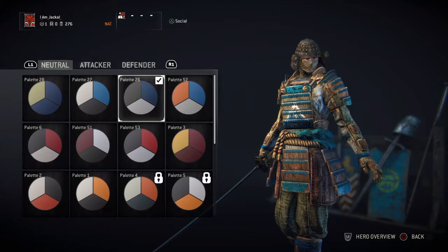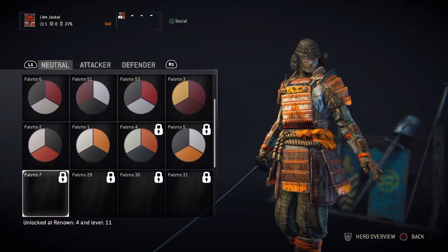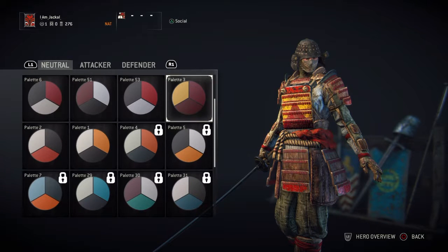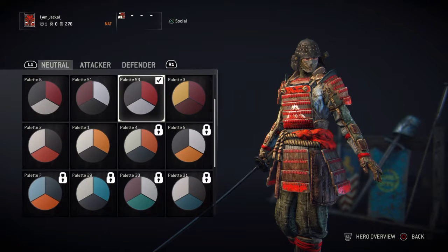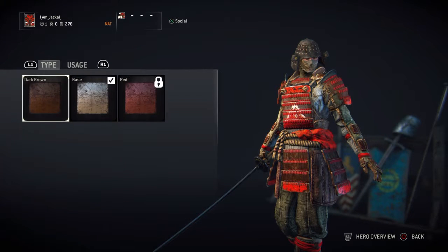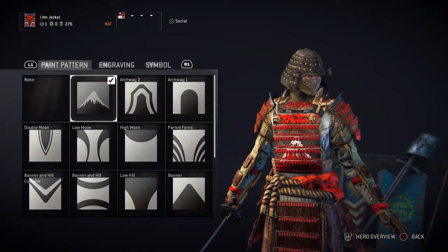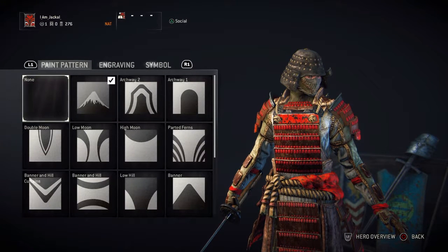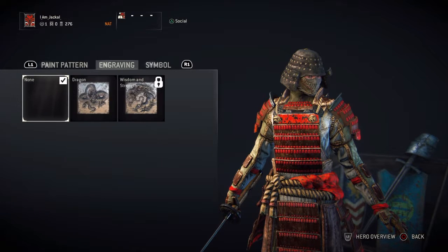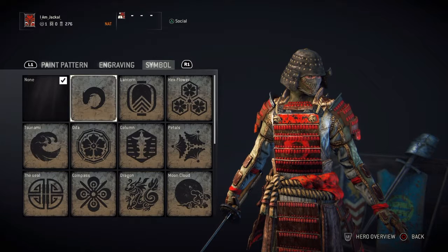Over here we have the palettes. You get to choose a wide array of palettes. I'm only going to touch on customization slightly because there are a ton of videos already. The palettes — you can't change the way they show up, like you can't switch the primary color with the secondary and third colors. It's just however it is, that's how you take it.